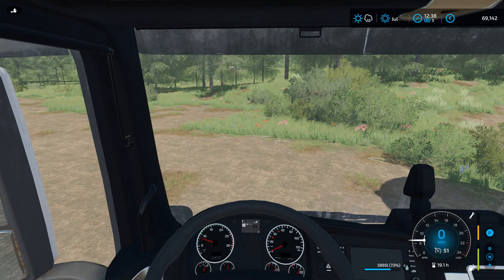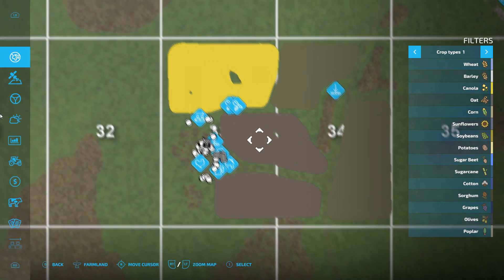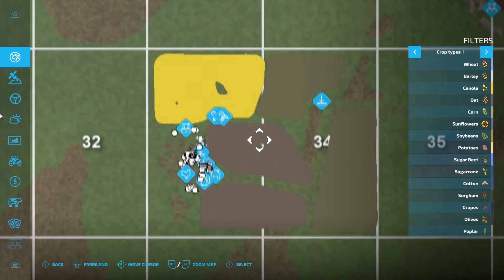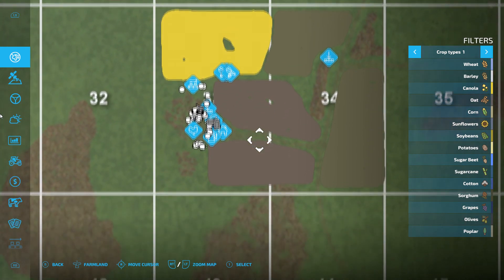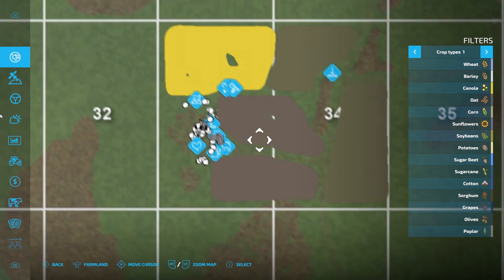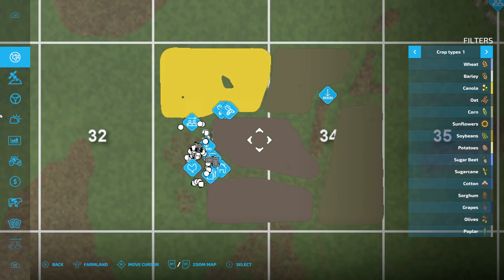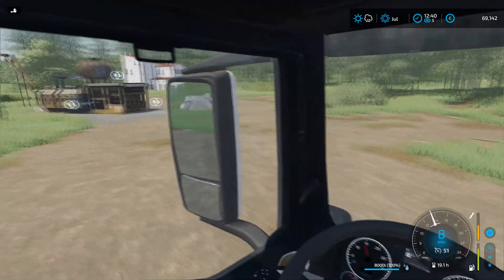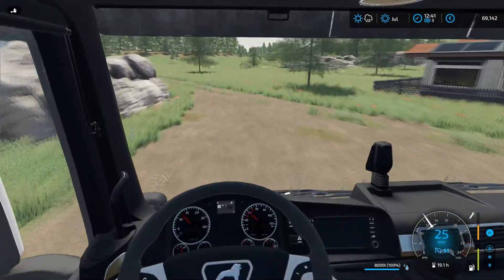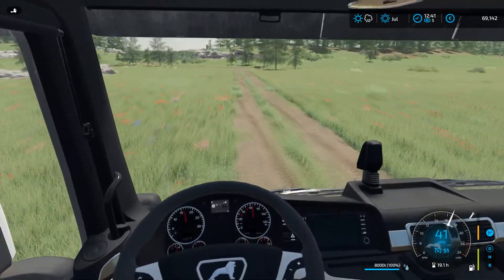Most of those crops we are probably going to straight up sell, so I don't think it's going to matter too much what we put in what field. Though I'm thinking the slightly bigger field we'll probably do with oats so we get the straw off it as well, and then maybe sorghum from the middle one and corn from the bottom one.